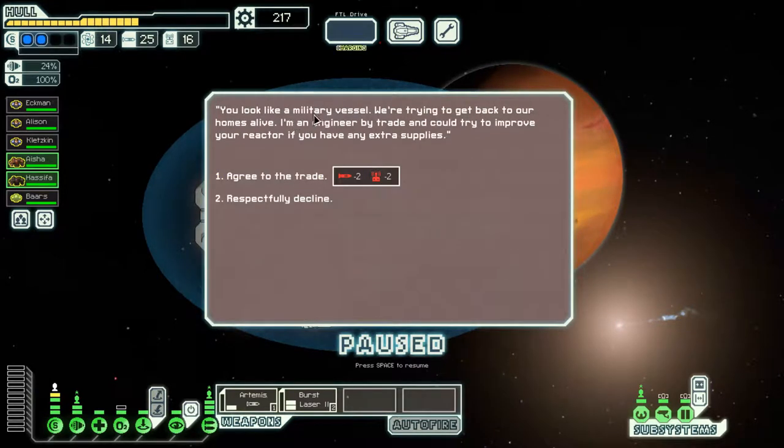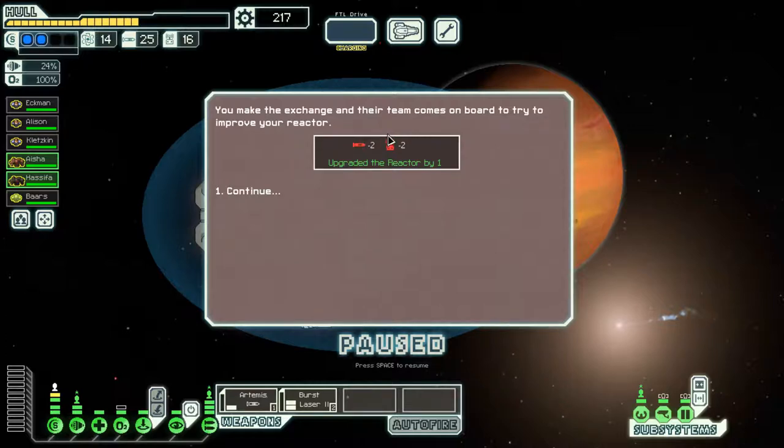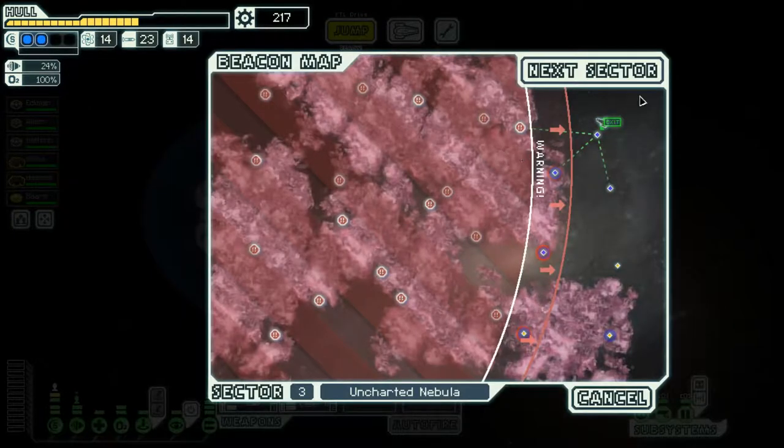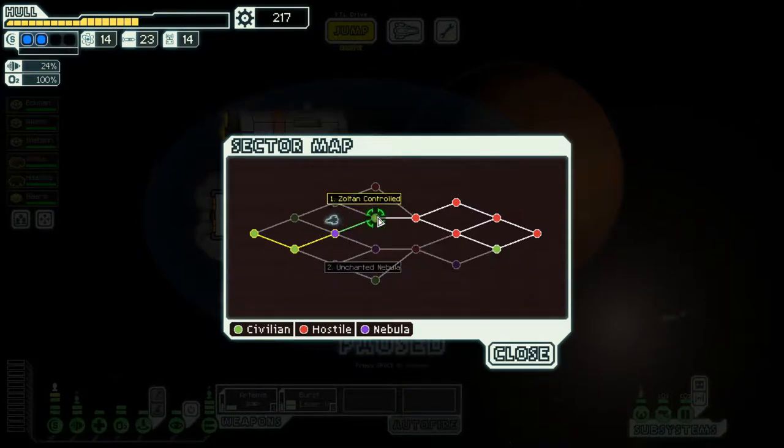A civilian approaches saying they're an engineer trying to get home alive and offers to improve our reactor in exchange for supplies. We make the exchange and their team comes aboard to upgrade our reactor - very good. Let's go to the next sector.